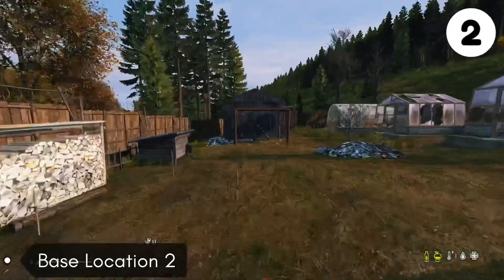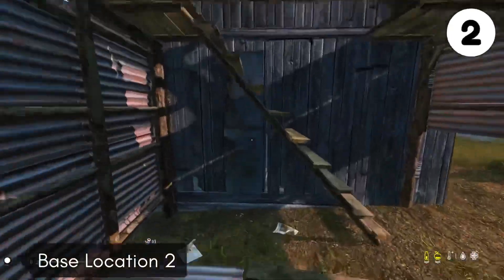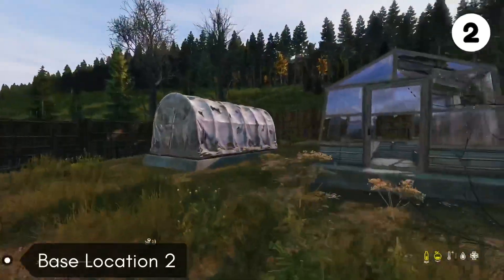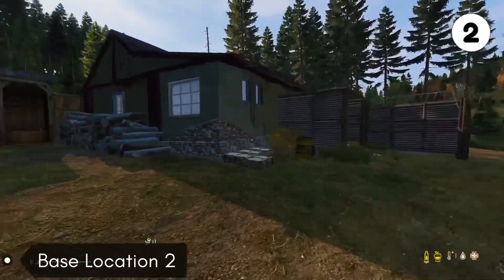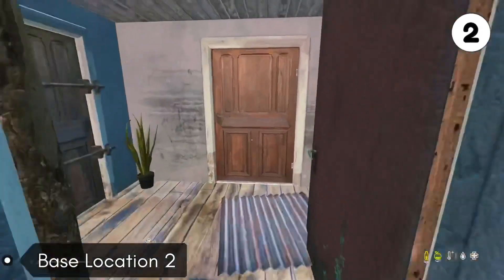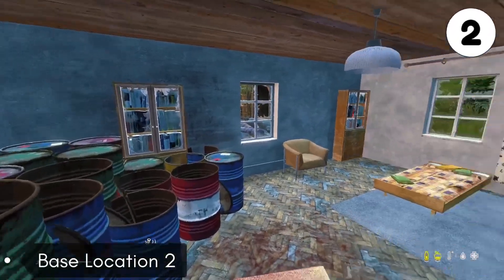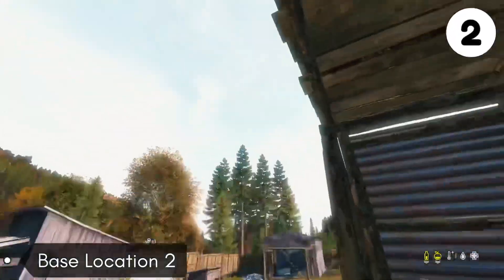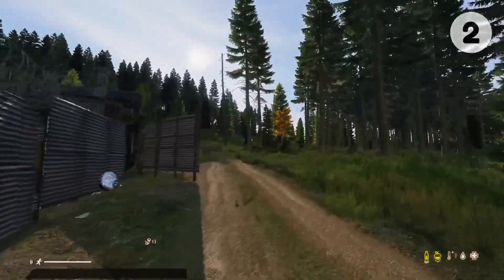The first thing that makes this a great base location is it being pretty close to Tizzy, which is a military checkpoint or military base that has tier 4 loot. So you can get some of the best military loot over at Tizzy. You also have a couple military checkpoints and some summer camps to loot, and there's plenty of towns and cities nearby for supplies. You can either build in the garage or the building, and you also have some greenhouses if you want to grow vegetables.